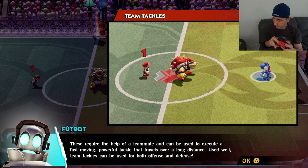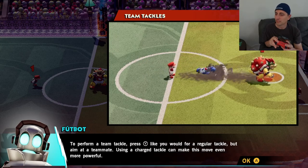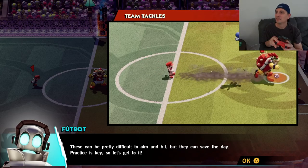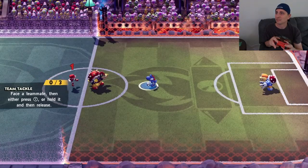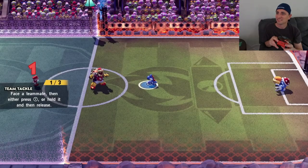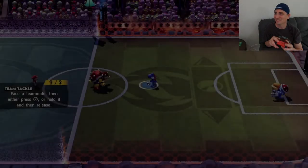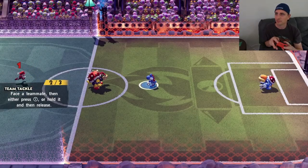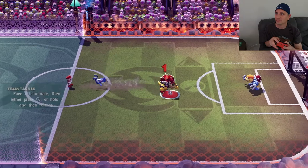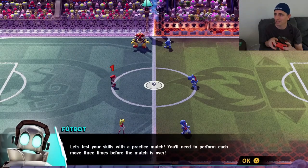Team tackle — need the help of a teammate. Press Y like you're doing a regular tackle, but aim at a teammate. Oh, I like that — that's cool! So if you've got a teammate just standing still, I'm sure in practice it's hard. In the actual game it's probably hard to do too.